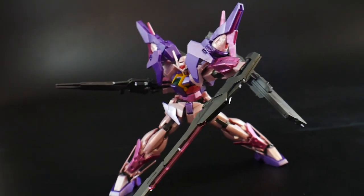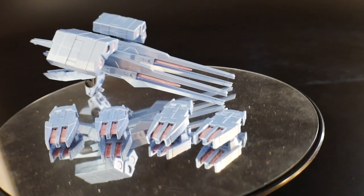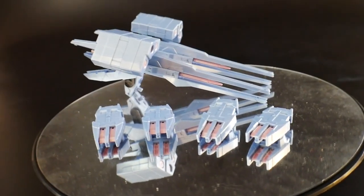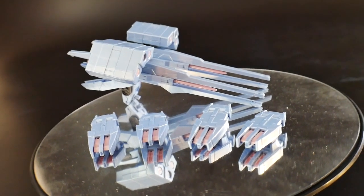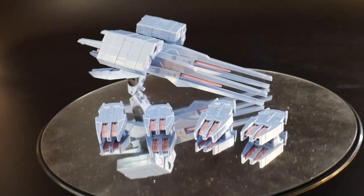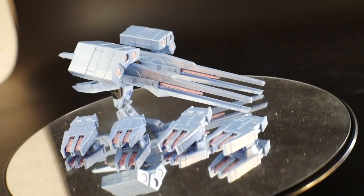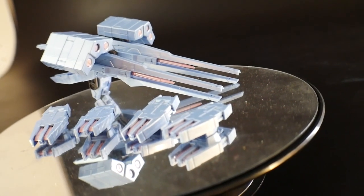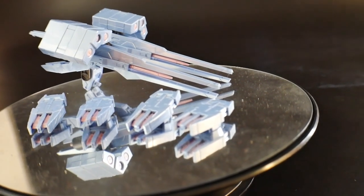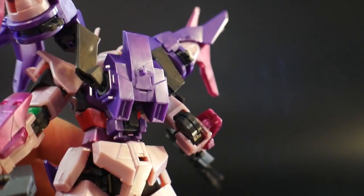Nothing really new there — but let's finally move on to what makes this kit so much different: the heavy weapon system. This is going to consist of the lancer missile, the missile pods, as well as the missile launchers. All of this is going to be equipped to our double 00 Sky and it is going to look super massive.